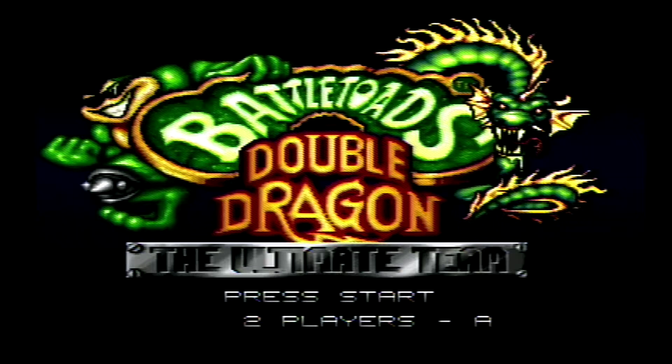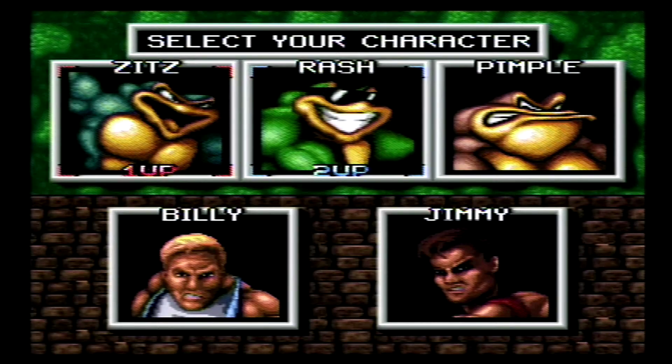There are two ways to play. With two-player A, you have to be careful — you can accidentally hurt one another on screen. With B, whenever you're kicking and punching it only hurts the bad guys, not each other, so that's what we're going to go with. It's a classic crossover game with Technos' Double Dragon and Rare's Battletoads. The Game Boy edition is unfortunately only single player.